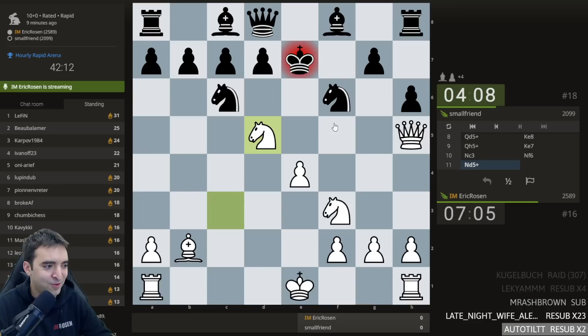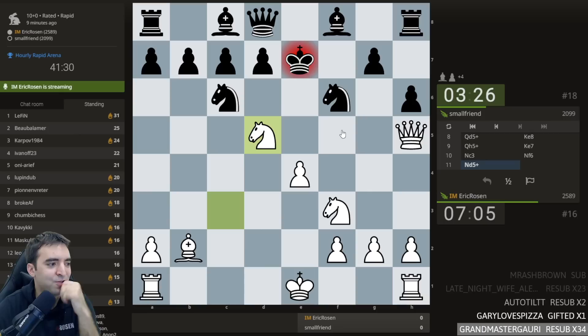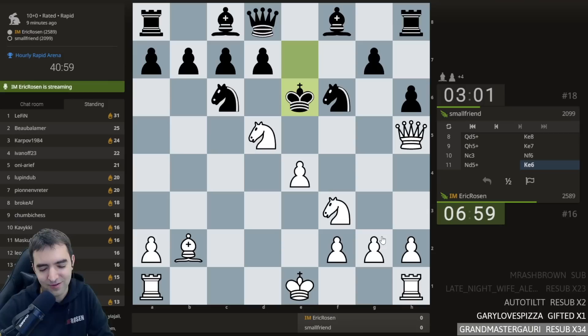We're getting this line — shoutout to Gary, happy new year! This is such a fun position: the king cannot retreat. After takes, takes, the e-file is very open. There are only one, two, three legal moves for Black. I'm not sure what I would do as Black — I'd probably take some time. Sometimes it's a matter of process of elimination: you look at all your legal moves and see which ones lose immediately, then choose the one that maybe isn't so obviously losing.